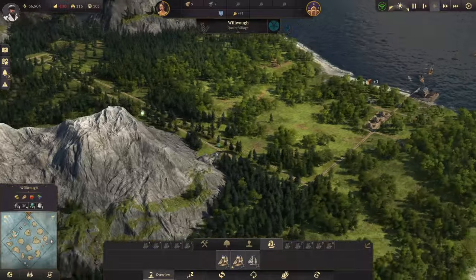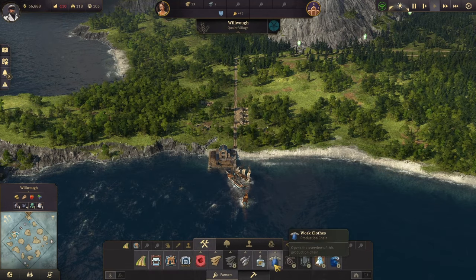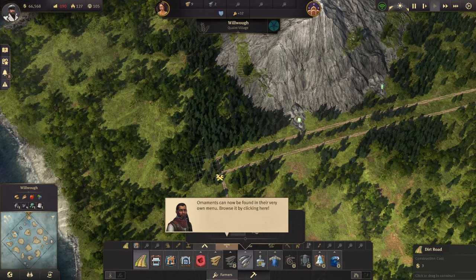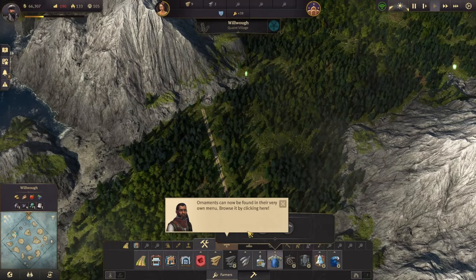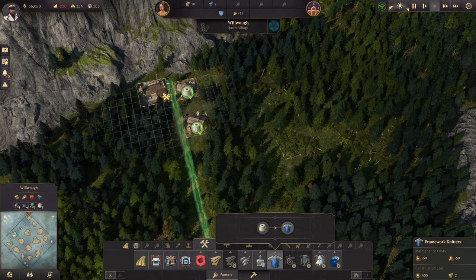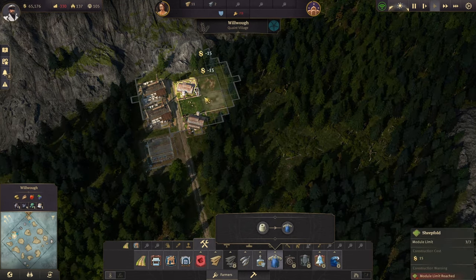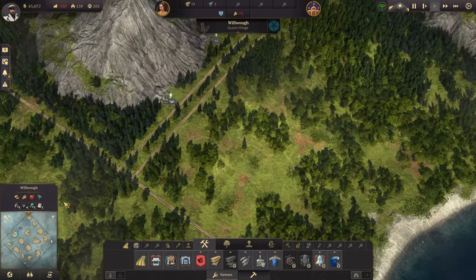I hope it works — that would be really sweet to catch fish from the river. It would help with space management too, that would be awesome. Let's just start with two fisheries and then I'm going to need some clothing. I'll pull the road through towards this side and use the space over here for the clothing production.